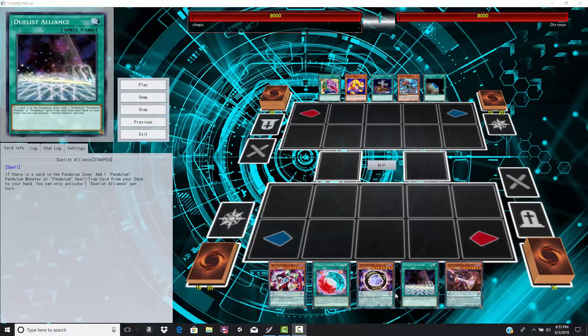They can still use Electrumite pretty well. Being able to Pendulum Summon level 7s from your hand can still give you a lot of damage. You can go into Absolute and Vortex Dragons, so it's still pretty good.